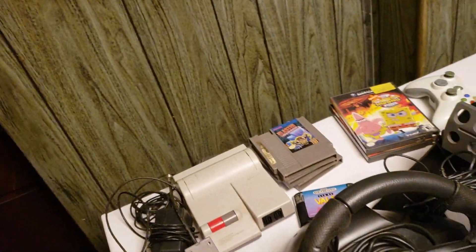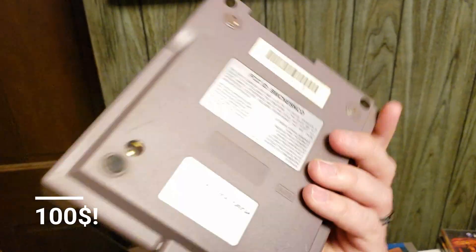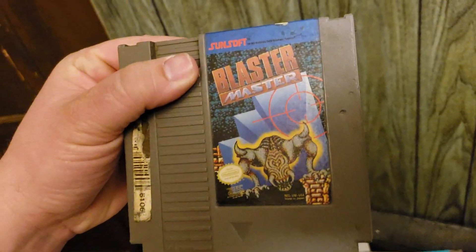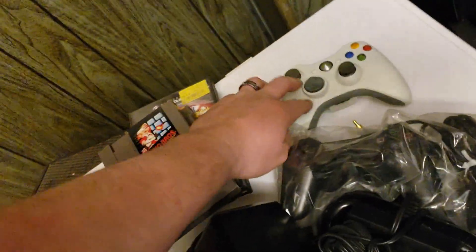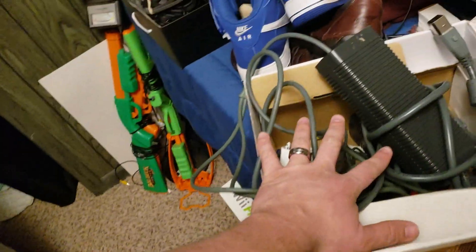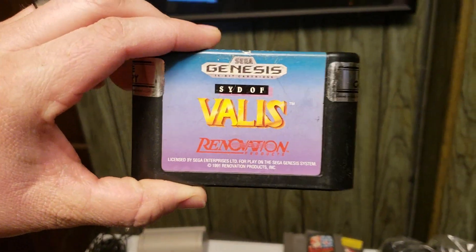Hey guys, just going to show the stuff I got. Super cool NES — I think it's a top loader. I found this in the storage unit, really cool. I'm pretty sure it's all original, really neat. It came with three different games: Blaster Master — I already played that — Pac-Man, I just cleaned them, that's why they're kind of wet, and Mario Bros. Nice stuff here. I got some random controllers I found in there: a PS2 controller, a little game, cords for the Xbox. Didn't actually find an Xbox though. We got Sid of Alice — good game, about $20 on eBay.